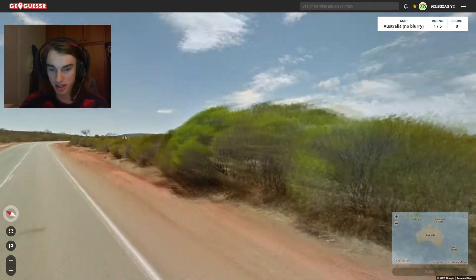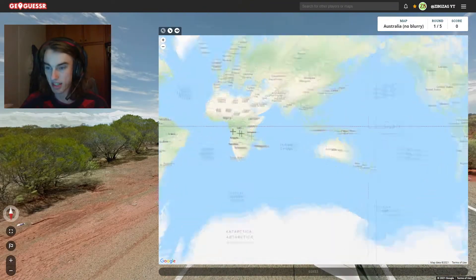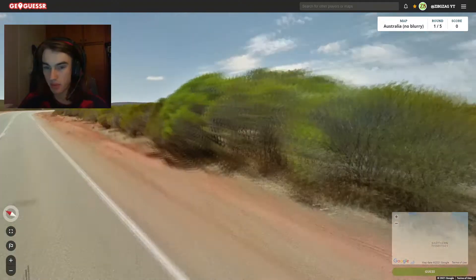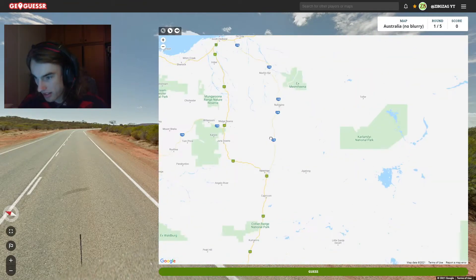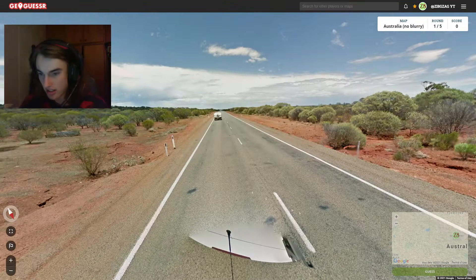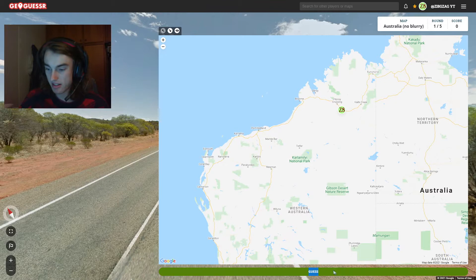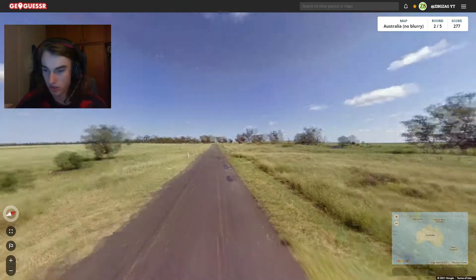This one's definitely seeming more northern. The problem with a round like this is it can really be Western Australia, Northern Territory, or Queensland, and I'm not entirely sure which one to go with. We have a little bit of a hill here, but not too much. I think my thought is Northern Territory here — though it could well be out this way. It's a bendy road, so I'm going to go over here. Yeah, okay, it's at least WA — so that's a good start. Not close at all, but it is WA.